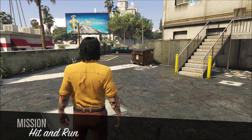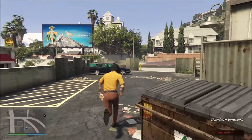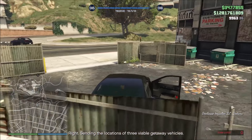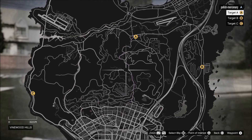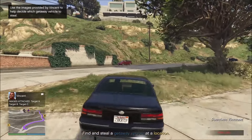Hello YouTube, how's everyone doing? It's Professional here. So today I have the first part of my guides on the Cluckin' Bell Farm Raid DLC. I'll have a guide on the getaway vehicles, which I'm doing right now. I'll have a guide on the weapons and the best gear to use. And I'll have a guide on how to complete stealth and aggressive approach. And then I'll have a guide going over the key points in every single setup mission.